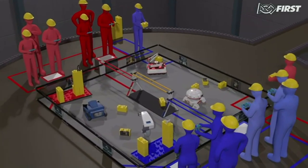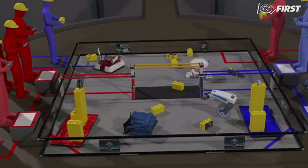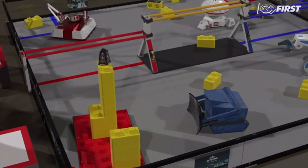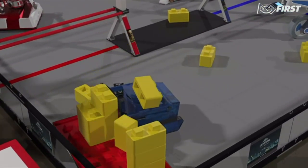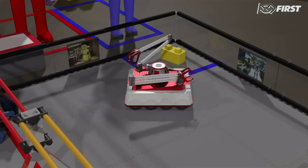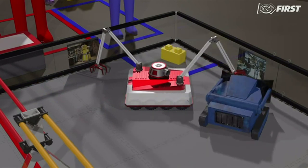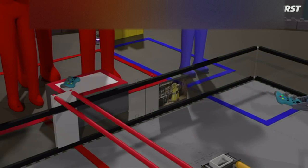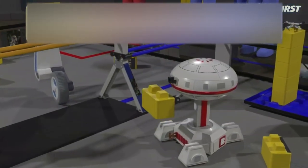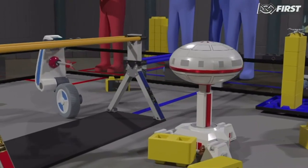There are many ways to score in Sky Stone, but there are also rules that, if not followed, will award points to your opponents. For example, robots may not tip over an opponent's skyscraper. Robots cannot block access to their opponents' field elements. Robots are not allowed to reach outside of the playing field. Robots cannot launch game elements, nor are they allowed to deliberately detach parts.